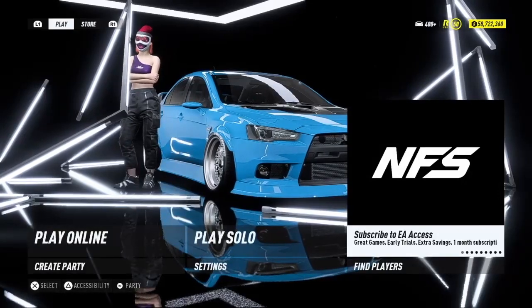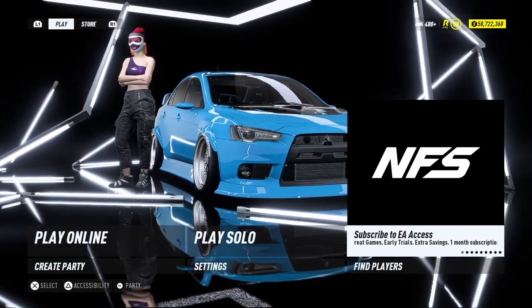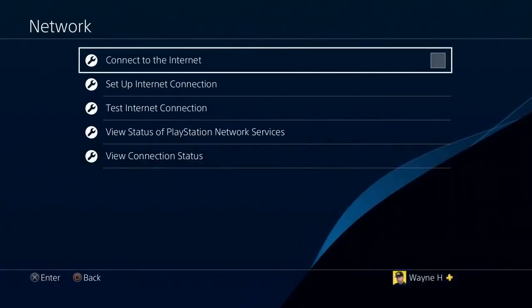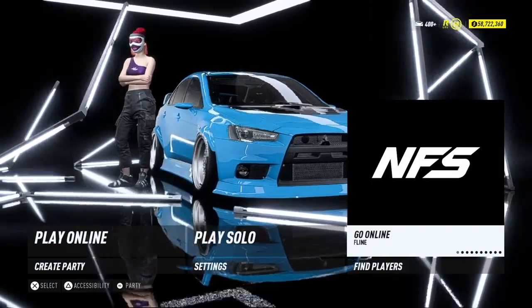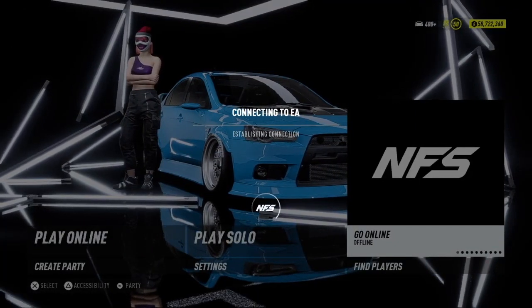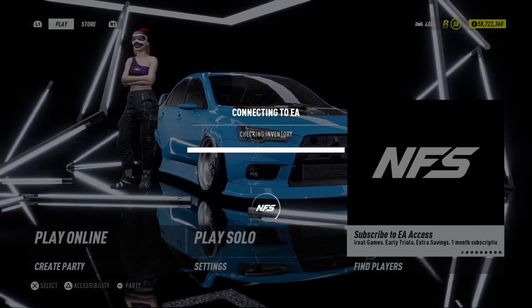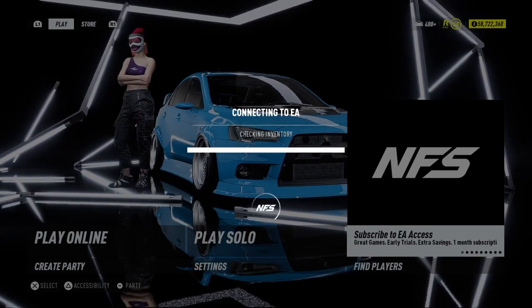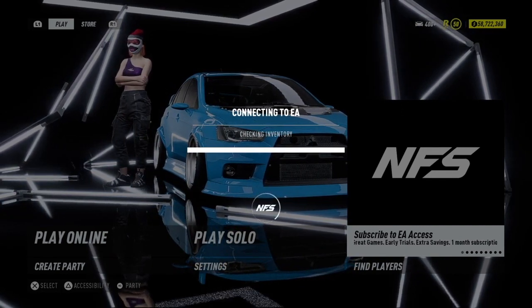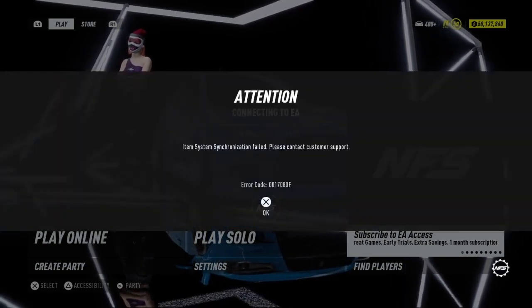Just keep rinsing and repeating — turn the internet off, do the same thing again, turn the internet on, same thing again. Literally you can put Netflix on your laptop and just keep doing this. Internet connection lost — connect back to the internet, go online, press X, watch the money. There are points sometimes where you connect too quickly before the internet is connected and you get an error, but just press X again and the money should go back up. I'm going to keep rinsing and repeating until I get like 80 million.